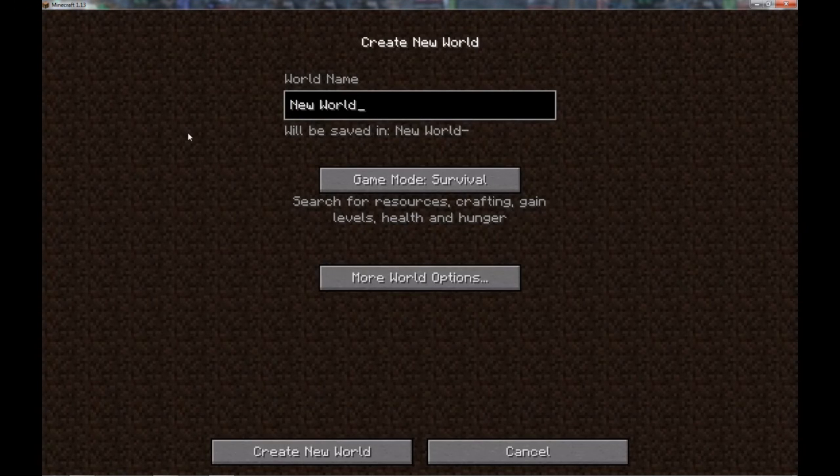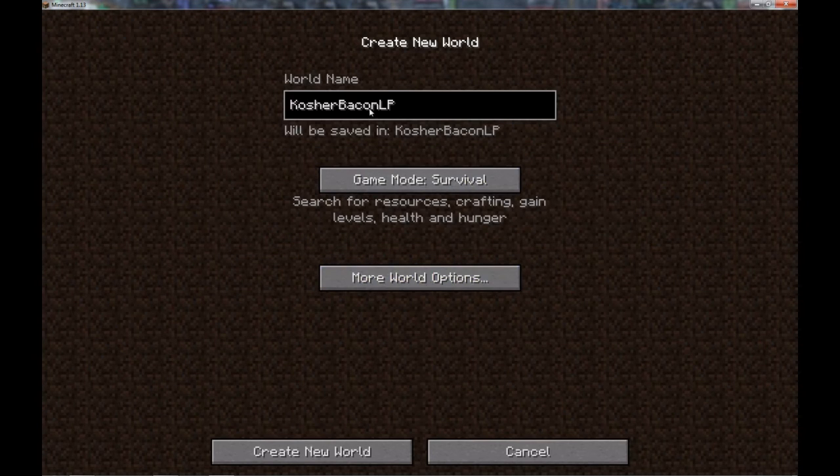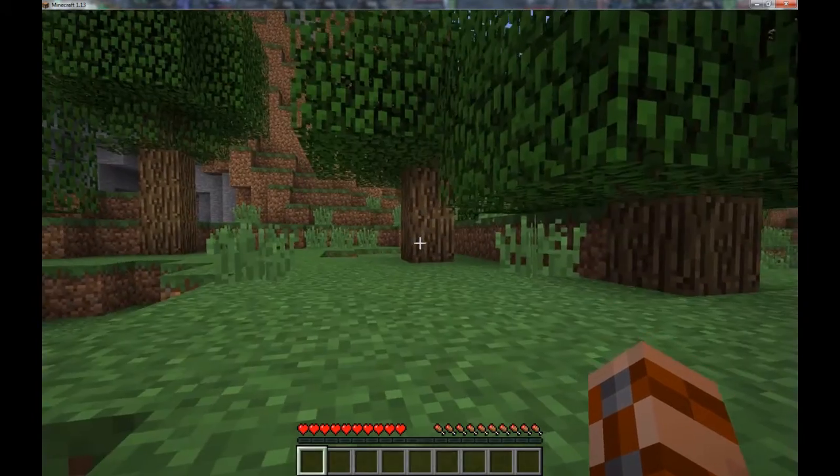So I'm going to create a new world. We're going to call it Kosher Bacon LP. I spell good. We're going to leave cheats off. World type will be default. Buffet is just one biome type for the entire world. The customized world option no longer exists. Survival mode. We're going to play hard difficulty. We are in our world.